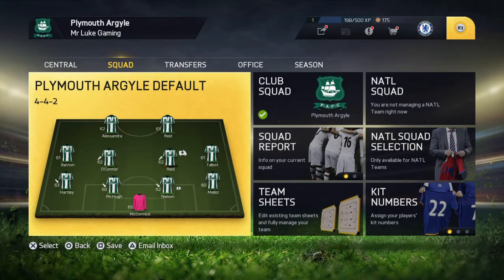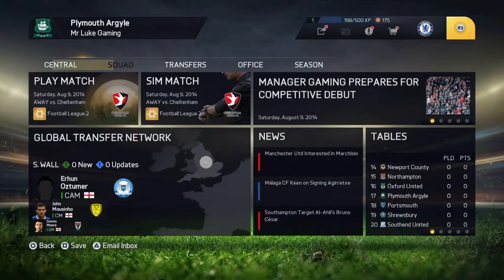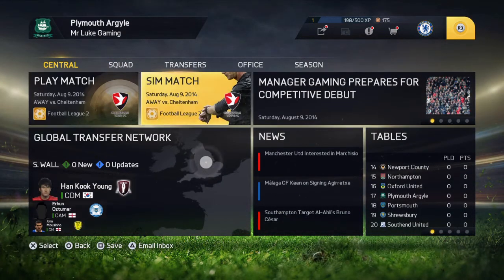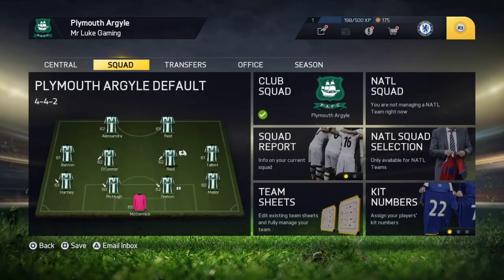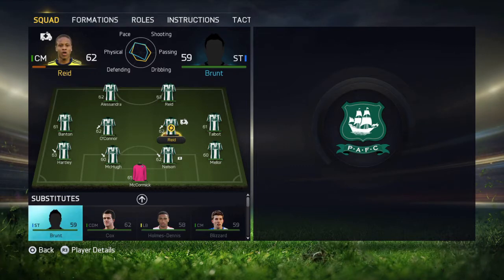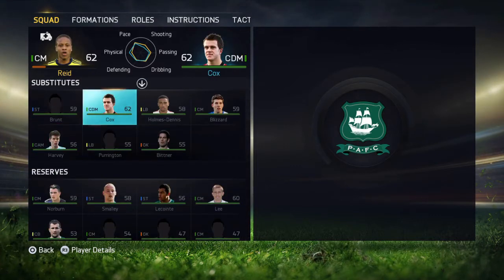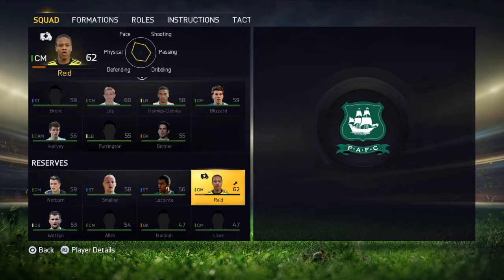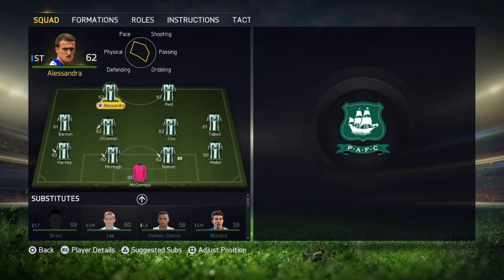Hi guys, it's Mr. Luke Gaming here. Welcome back to the Plymouth Career Mode. This is episode 3. We've got our first league game coming up away against Chiltern, and we've got injury problems at the end of the field, so we'll have to take him out and play Cox instead of Reed, which is a shame. But it's the first run out for our first game of the season.